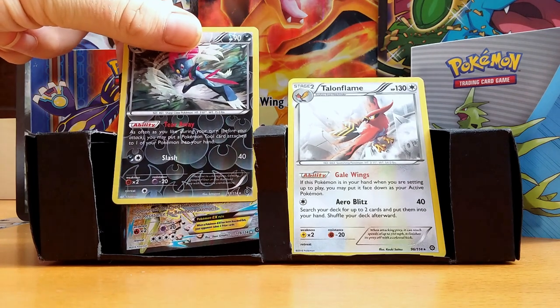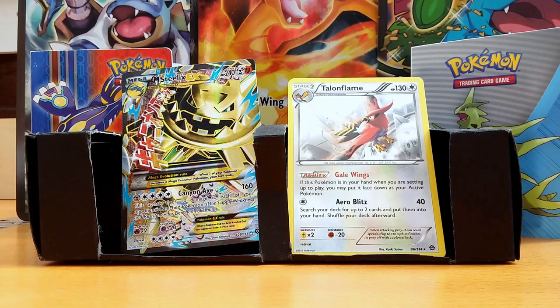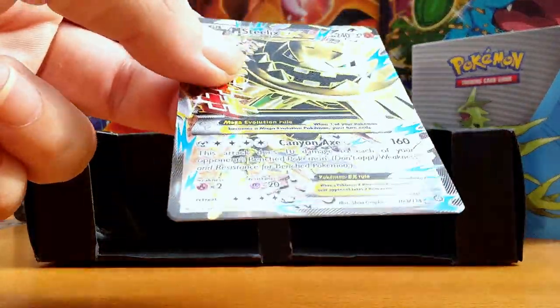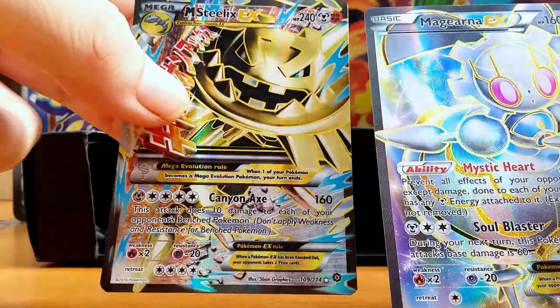And yes, we have a Full Art EX Mega Steelix! Wow. Mega Steelix EX - Steel and Fighting, dual type. And it's a textured art card. I don't know if you can see that.